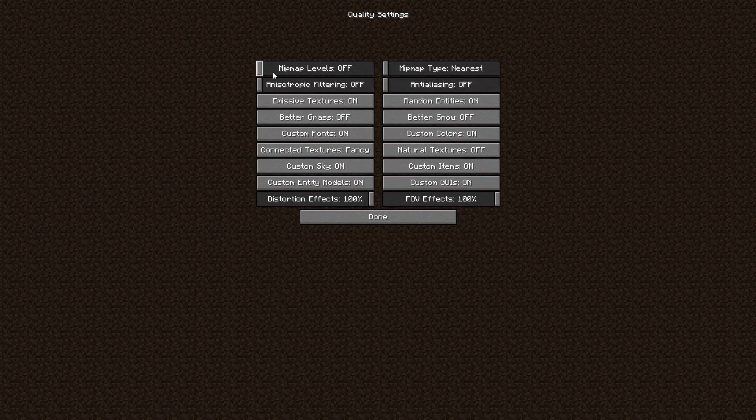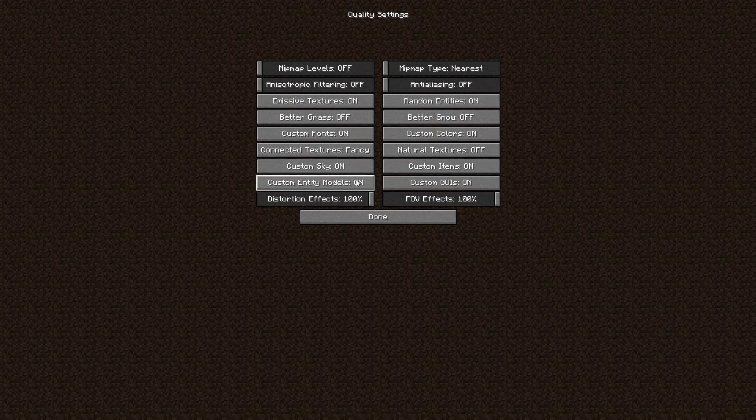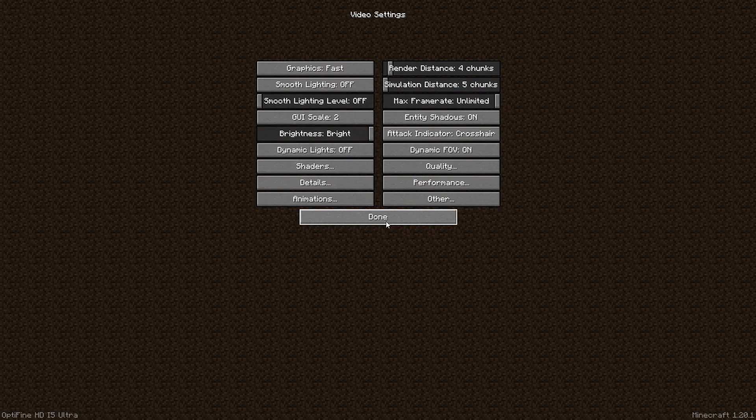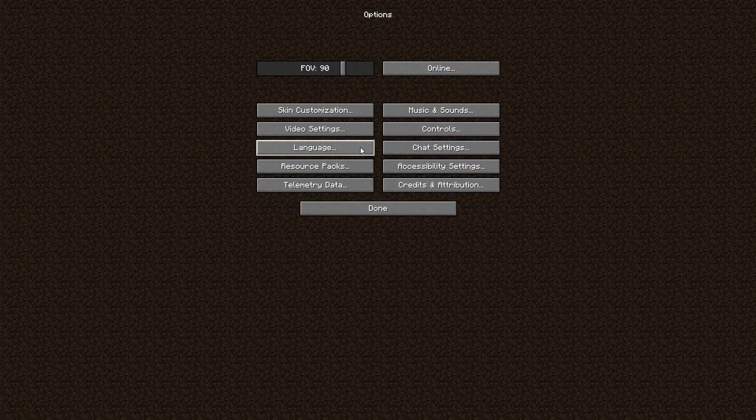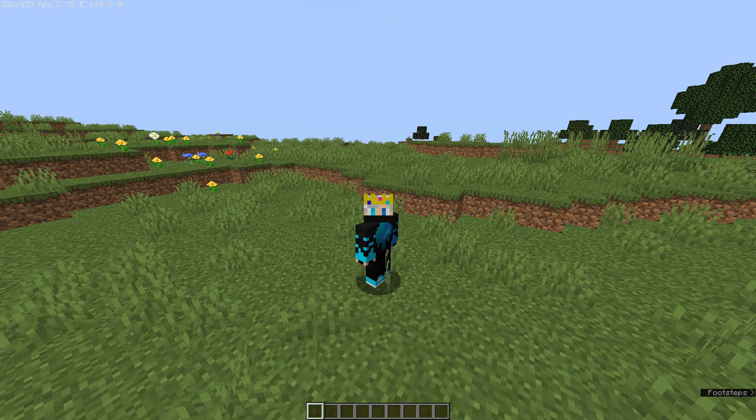In Quality, if you have a low-end PC turn mipmap levels off, set nearest mipmap type, and turn entity listening off. These settings don't have a big impact on FPS in game. Click Done, Done, and Done — now check if your game is running smooth.